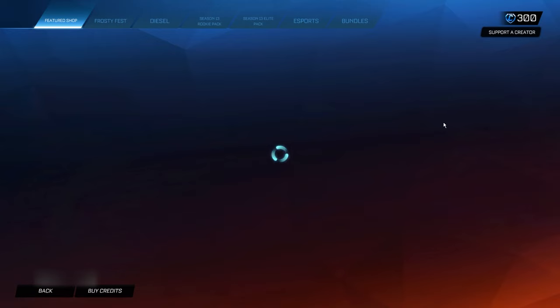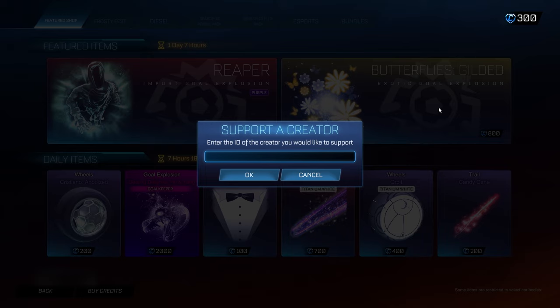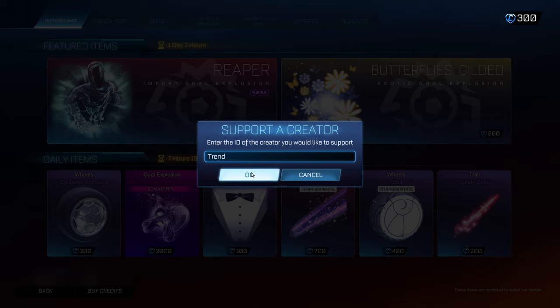So the first step is to go into the item shop and go to the supported credit code section in the top right hand corner. Once here you want to click it and type in the secret administrative code, it's going to be 'trend' — t-r-e-n-d. This is a super important step; if you don't copy this code correctly then the following steps are not going to work and you won't be able to get these credits. So type 'trend' in the supported credit code section and then you can move on to the next step.